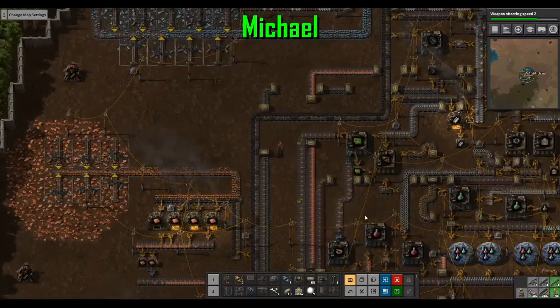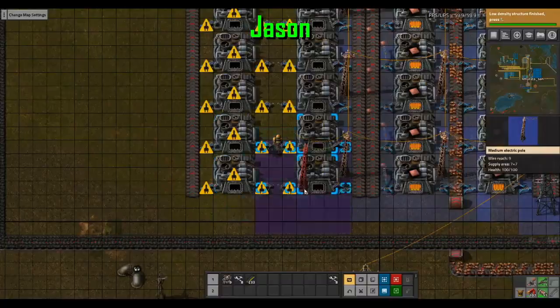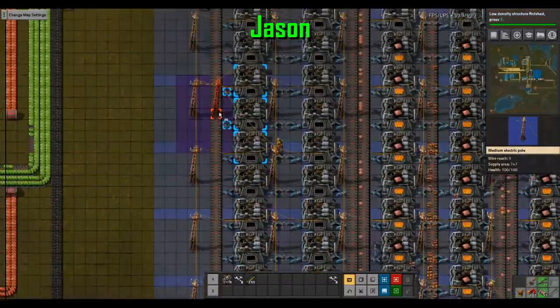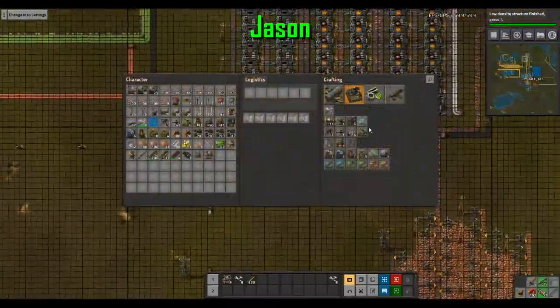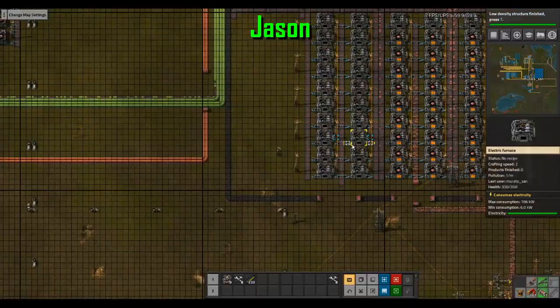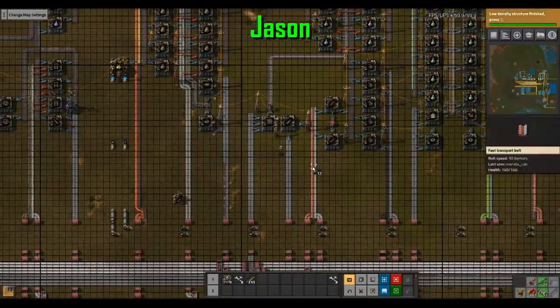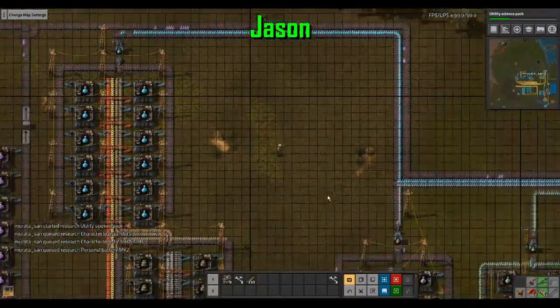I must make more circuits. I have 24 assemblers working on circuits and it's not enough. Let's get some more copper shenanigans here — more advanced circuits. I'll just toss this random coal into the grenade makers.